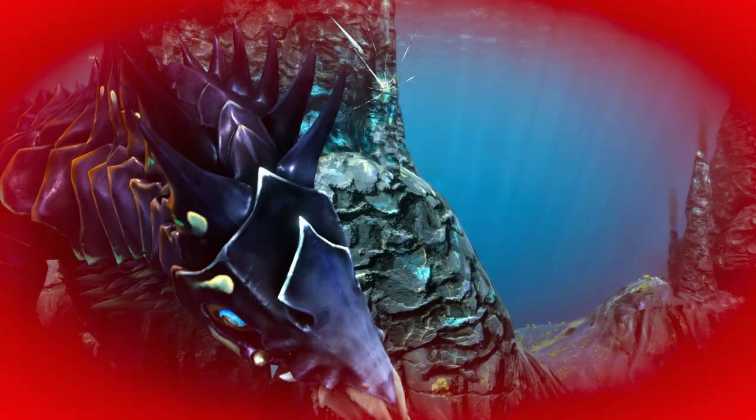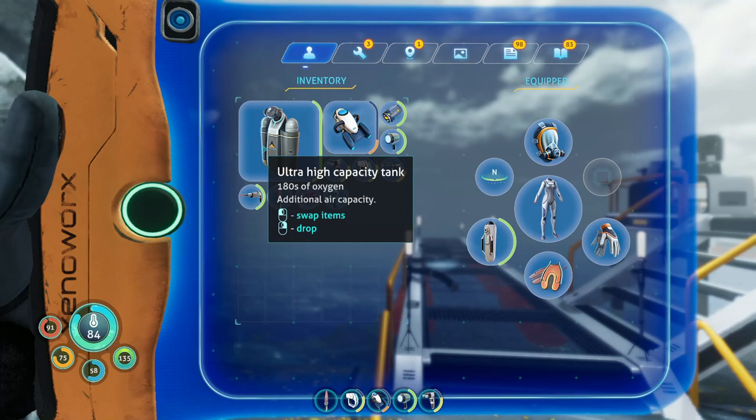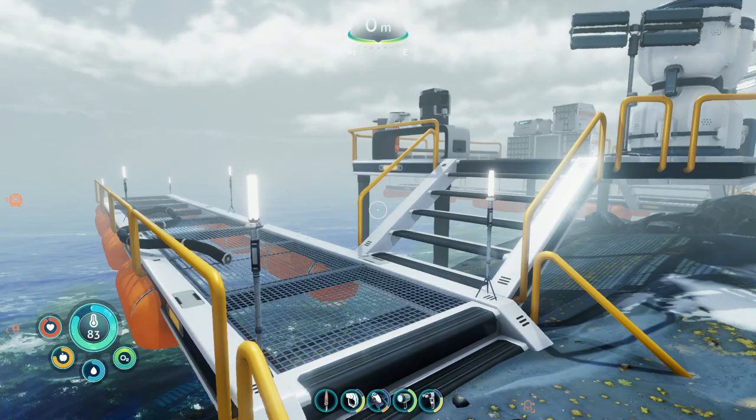If you do have the ultra high capacity tank, go ahead and use that. We will be going by Cryptosuchus and by a little bit of flame, so if you're worried about your health, go ahead and grab a med pack or two just in case.